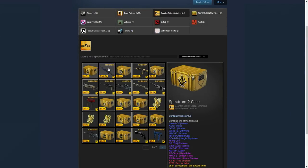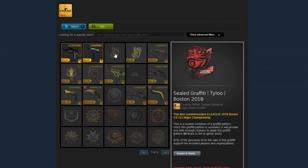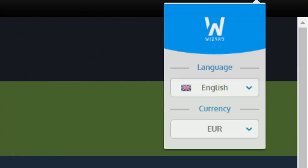Steam Wizard, the browser extension that lets you see prices and float values on Steam, has got new updates. You can now mass market sell, which has been requested by many people. You can remove all the items that you have sent to the market with one button, and now you can also change the language and the currency. Make sure you download it from the video description.